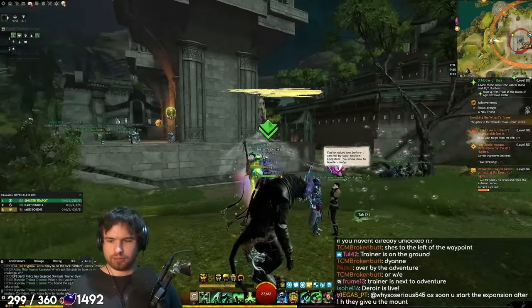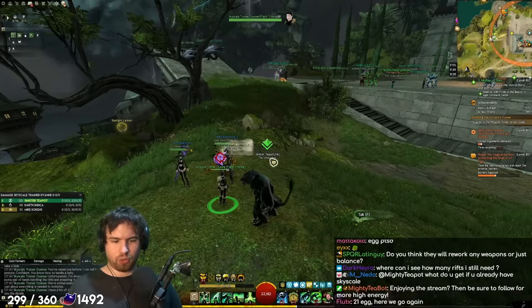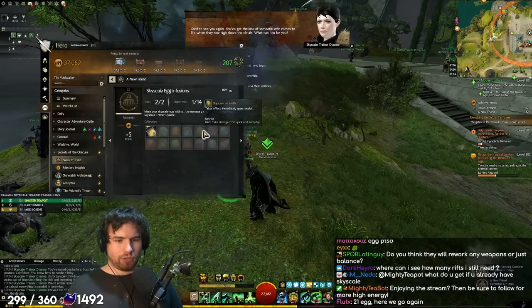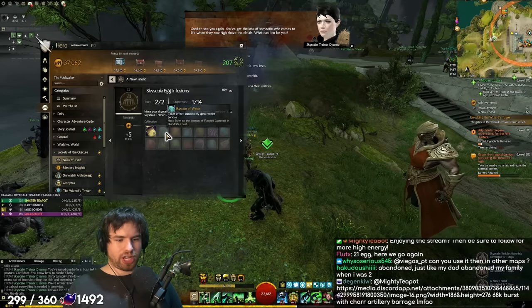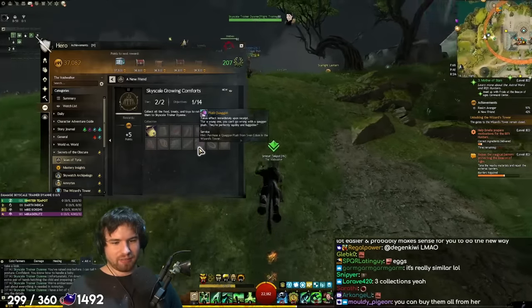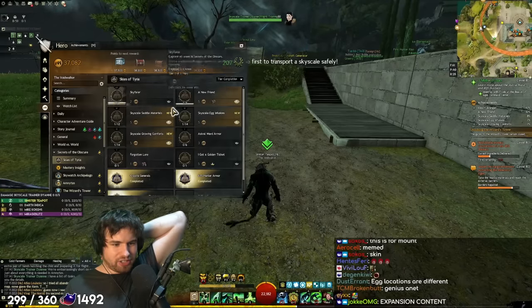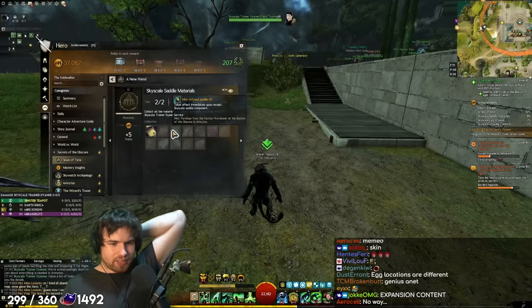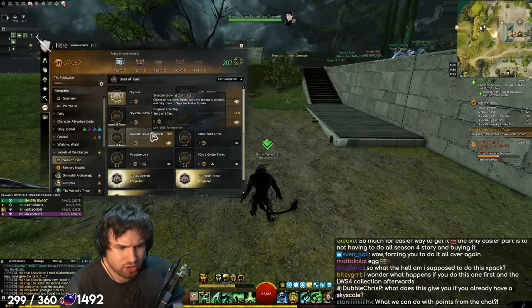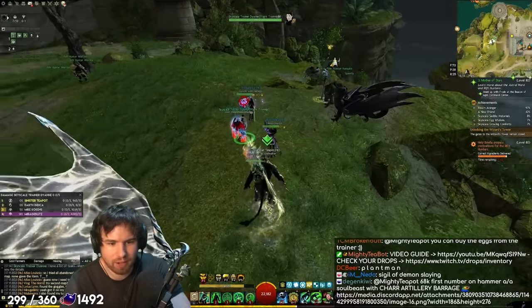She remembers that I have indeed played season four. That's a bit of a fourth wall break meme. What the fuck? Dude, this is the same quest. This actually is the same quest - that is weird. It is very, very similar. It's more Soto themed, I guess. So it's not gonna take that long. You can buy the eggs from the trainer. Wait, really? You can just buy it? Oh, I love that.